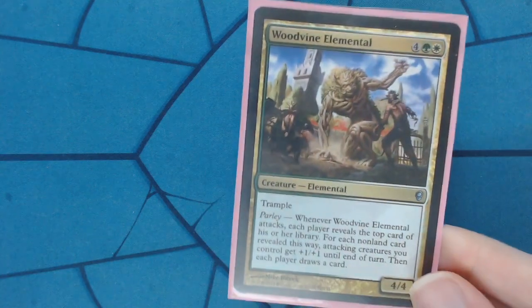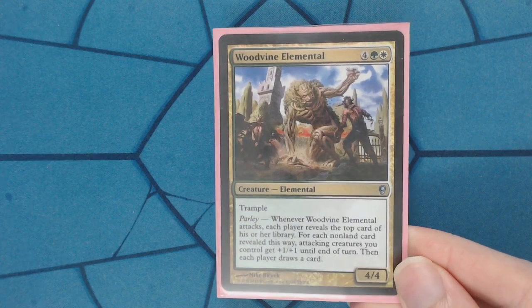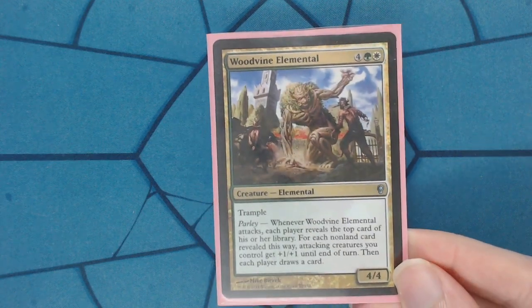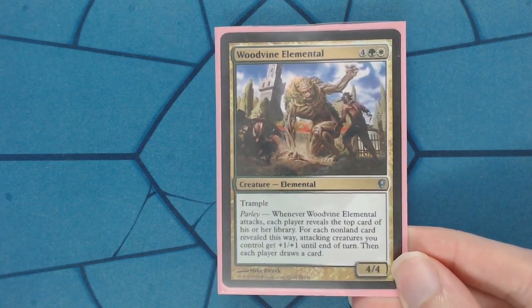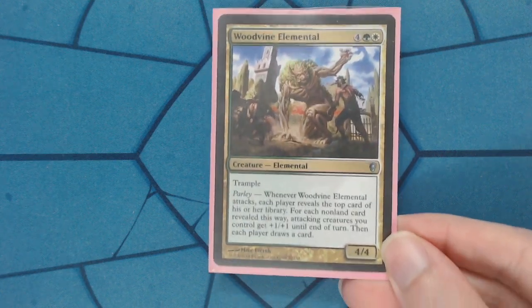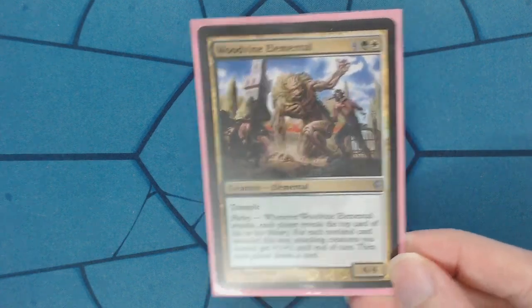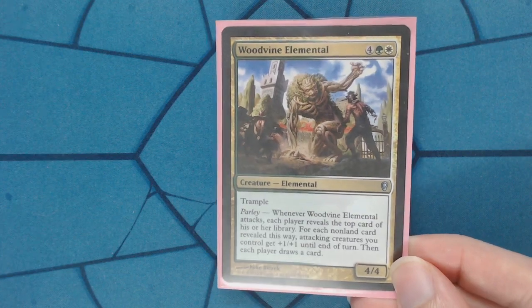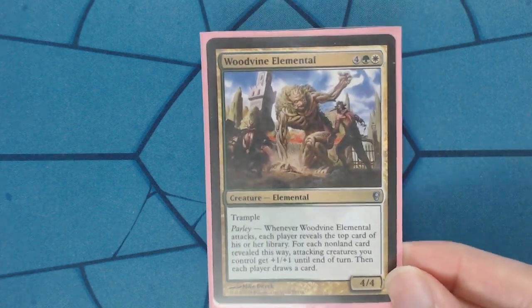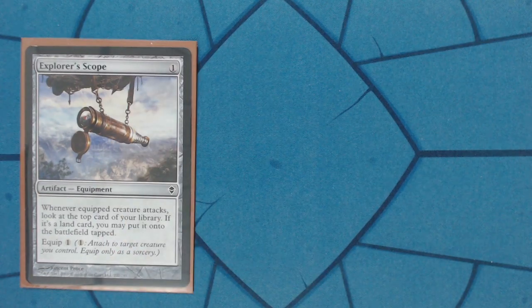We have a backup strategy. One thing to mention is that Woodvine Elemental fits my category of commanders I like: it threatens commander damage but isn't necessarily a 'pump him up and kill you in one turn' commander. It's a threat — you have to deal with him. In the very least, I'm drawing every turn even if I'm not actually killing people with commander damage. There are a few cards I put on him to Voltron him up. Explorer's Scope has extreme synergy with his Parlay ability: while I'm attacking, I'll look at the top card of my library and if it's a land I'll get it out of the way to increase my odds of hitting a non-land.